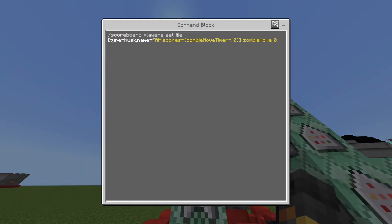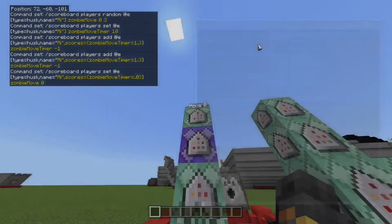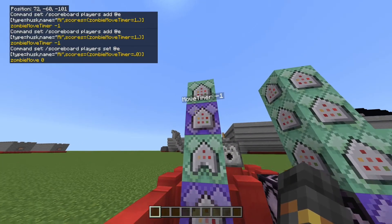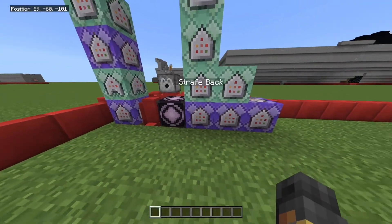This is on a two tick delay. The next chain command: when the timer reaches zero, it resets the move to zero — that's the neutral state where it does nothing. It's basically a loop: the two commands run, the timer decreases, and once it hits zero it resets. That's what those do.